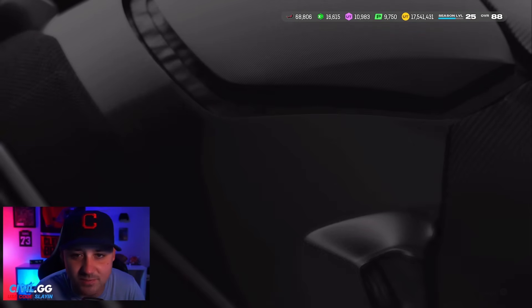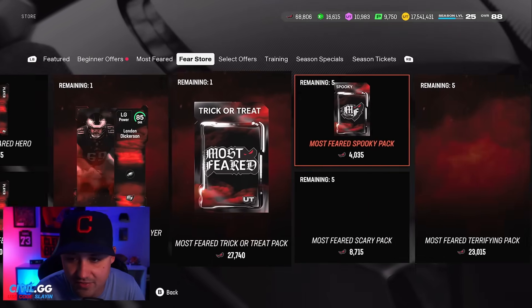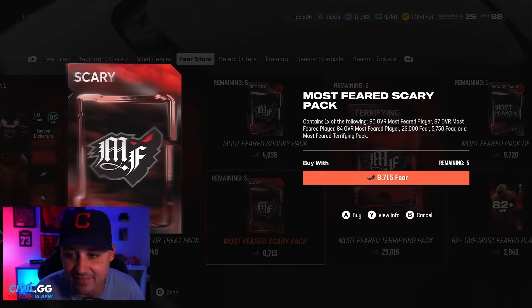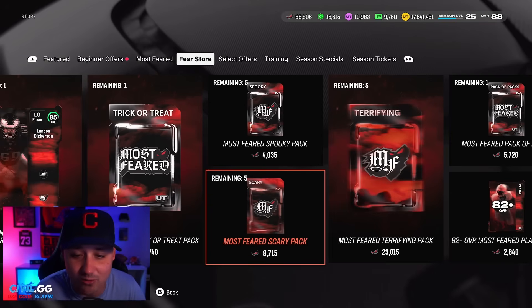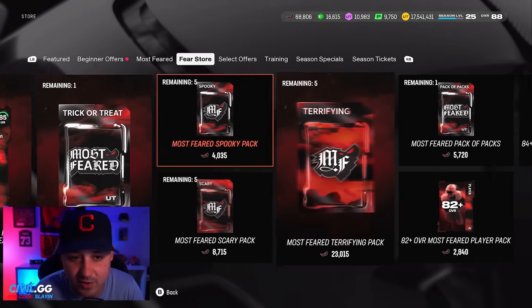Taking a look at the spooky packs — the options are a 90, an 87, an 84, an 82, 23,000 fear, 5,000 fear, 600 fear, or a feared scary pack. The scary pack is a little bit better, and you can even get a terrifying pack out of that, which would be an absolute W.